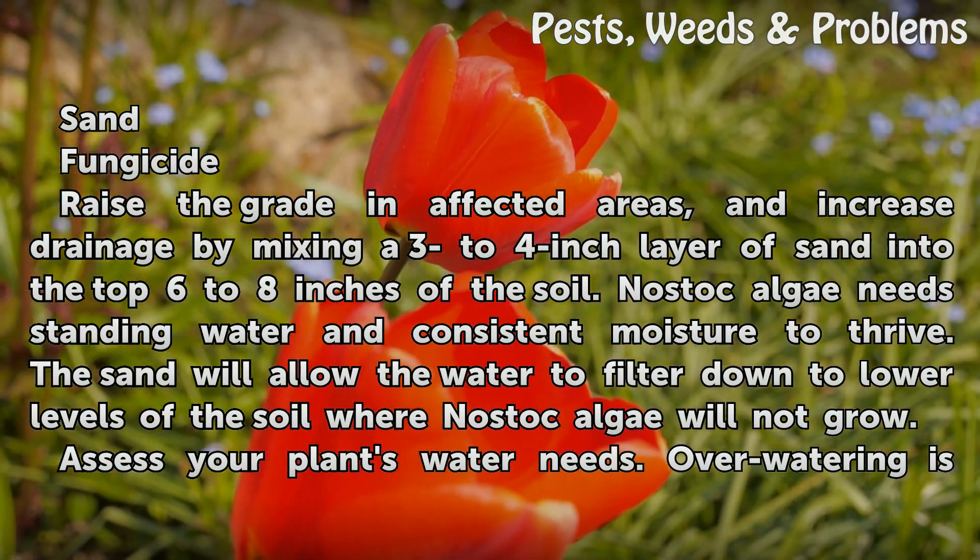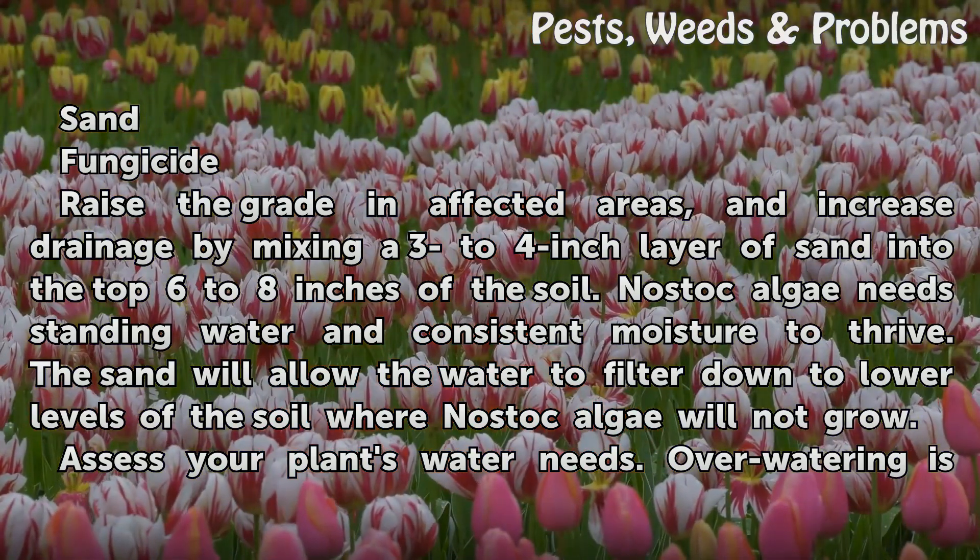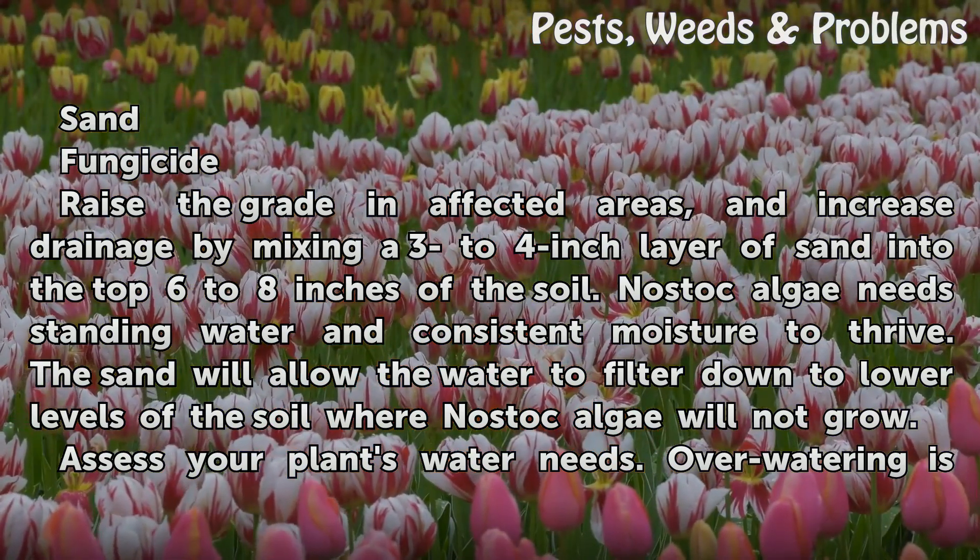Raise the grade in affected areas and increase drainage by mixing a 3-4 inch layer of sand into the top 6-8 inches of the soil. Nostoc Algae needs standing water and consistent moisture to thrive. The sand will allow the water to filter down to the lower levels of the soil where Nostoc Algae will not grow.